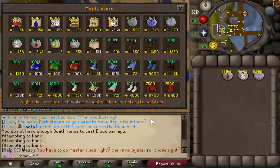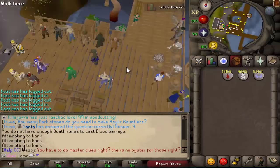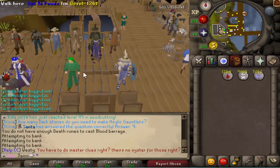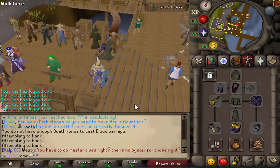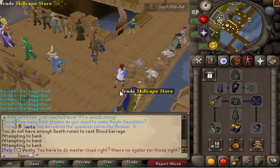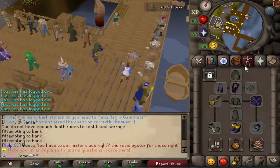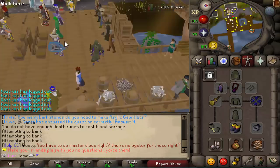You are going to want at least 43 prayer so you can protect from melee. Your prayer does drain and they do hit through it, which is why Blood Barrage is helpful. If you don't want to mage — if you just absolutely hate mage — you can easily do this minigame with any other style. I would recommend just bringing your best tanky gear, whether it's melee or range, and the order in which you kill them is roughly the same, so just adjust your gear accordingly.